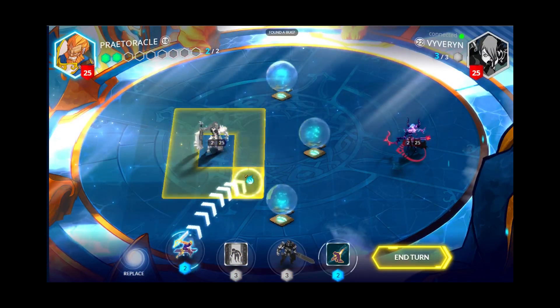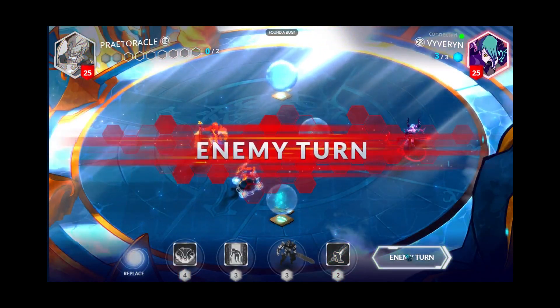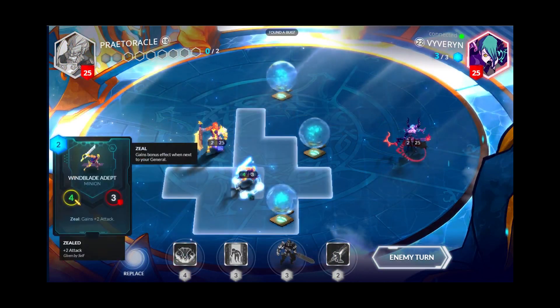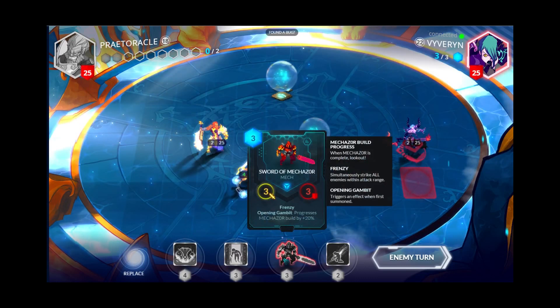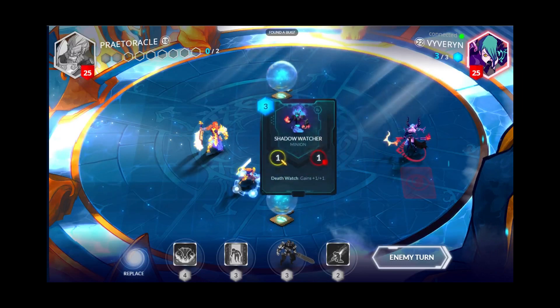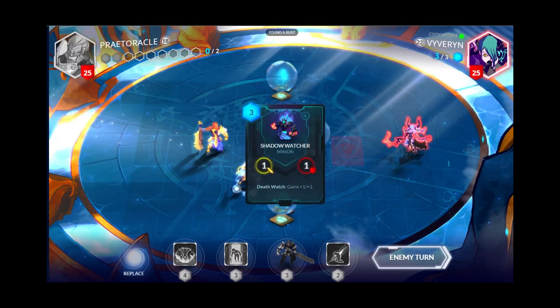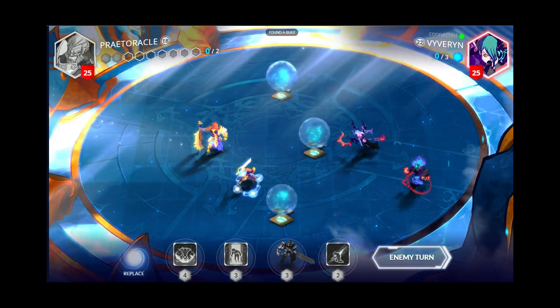Now here's kind of an overview of what he does. I'm up against an Abyssian and Mechazor is an awesome unit. It does 8 damage, 8 defense, and it has a lot of abilities that it gets from the other Mechazor units.